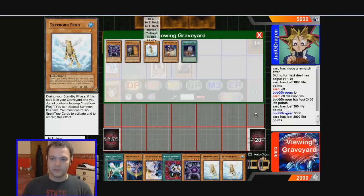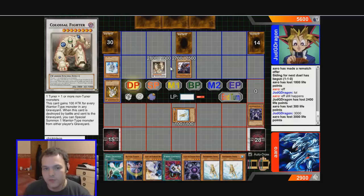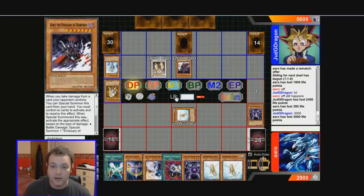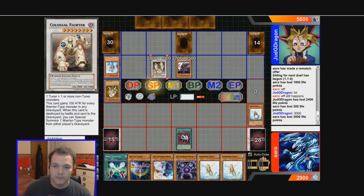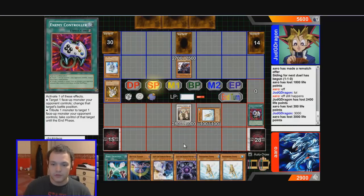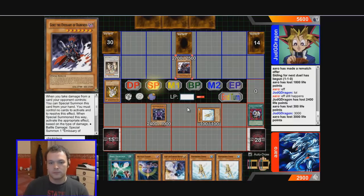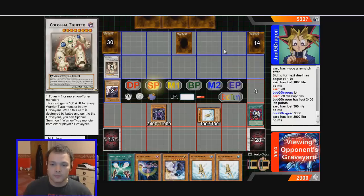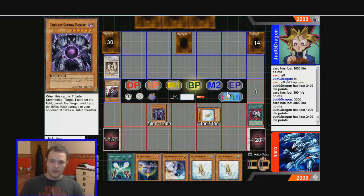Treeborn keeps getting drawn — they should stay in the deck once you've used them. I could go Soul Exchange tribute for Caius and take Colossal Fighter, or I could go Enemy Controller take Colossal and then tribute for another Monarch and attack. I like the attacking option. I'm going to take control of Colossal and get my Treeborn back in standby phase — it doesn't say once per turn on Treeborn. So let's tribute Colossal for Curse of Darkness and target Gorz. He'll take 1000 damage if this goes through, and then I'll attack directly. Let's end our turn — he's on 2200 life points, and we've got Battle Fader ready.